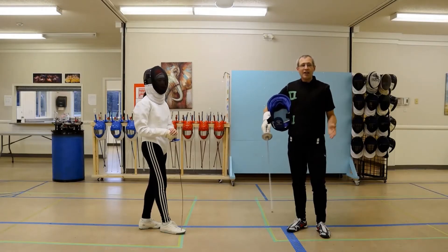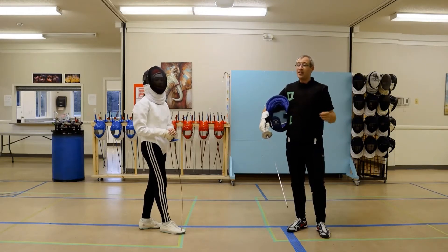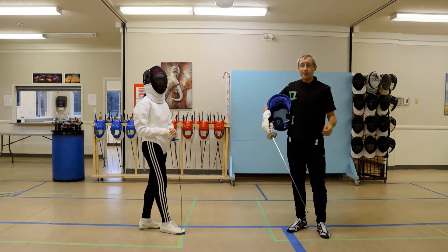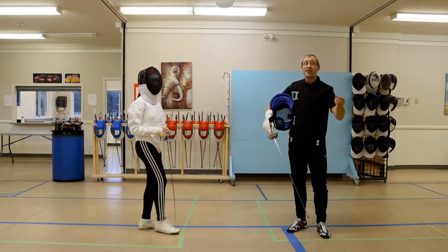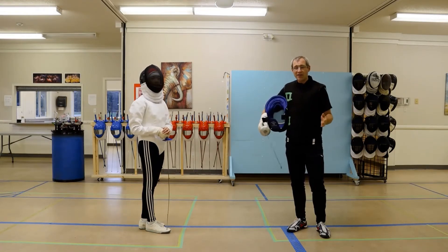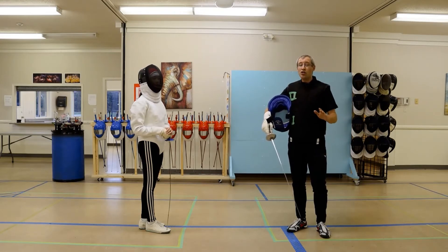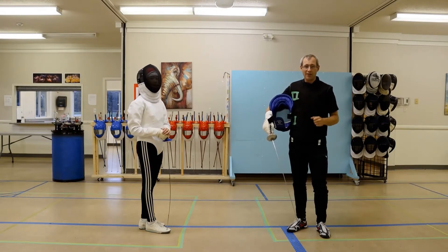A second intention action is where you are doing an additional action after your first one. This could be an incomplete action where I attack and I miss, and I try to hit again without taking right of way. Or it can be taking the form of an attack that gets parried, and instead of getting hit, I make my own parry against it. So second intention — these are actions that follow your first action. Some of them give you right of way back, others don't take right of way, and they're just a gamble, hoping that you can make the hit.